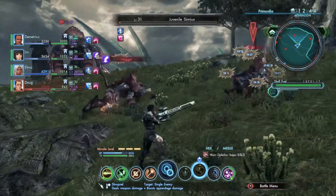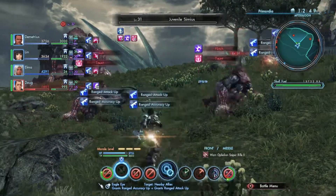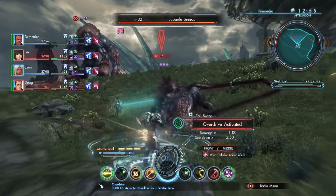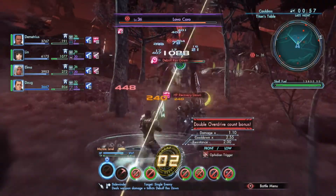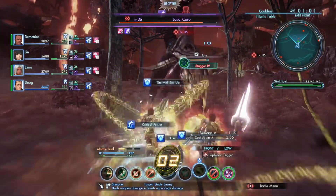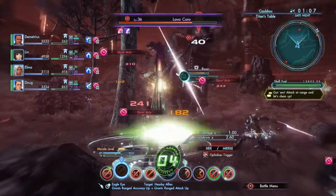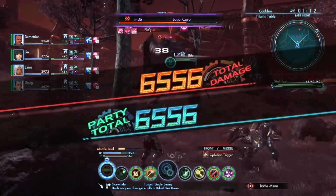As you progress in your campaign, you will gain access to overdrives. Once you accrue 3,000 tension points, a spinning gear icon in the middle of the arts palette will appear. Select the spinning gears to perform an overdrive, which greatly enhances your combat abilities for a limited time. While an overdrive is active, a counter will appear that alters based on the last art used. Each successful hit from an art during overdrive will advance the counter, and the color of the overdrive counter changes depending on which art is used, with different orders of colors granting various effects.